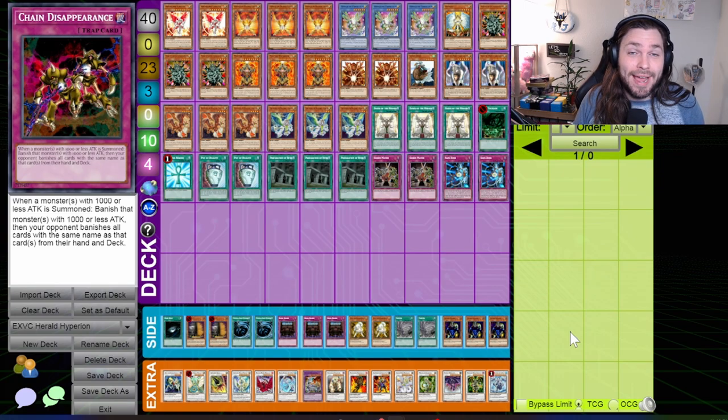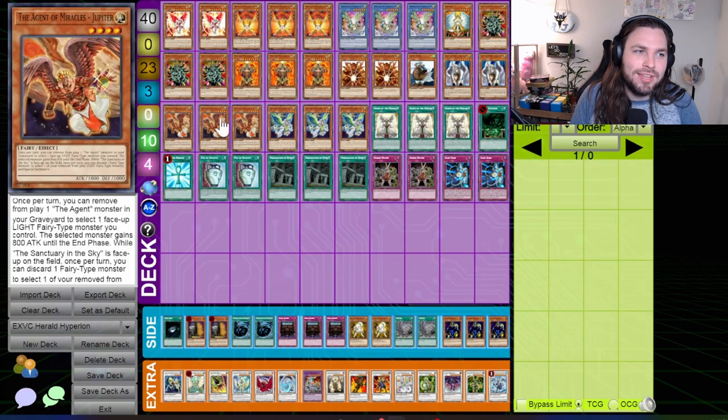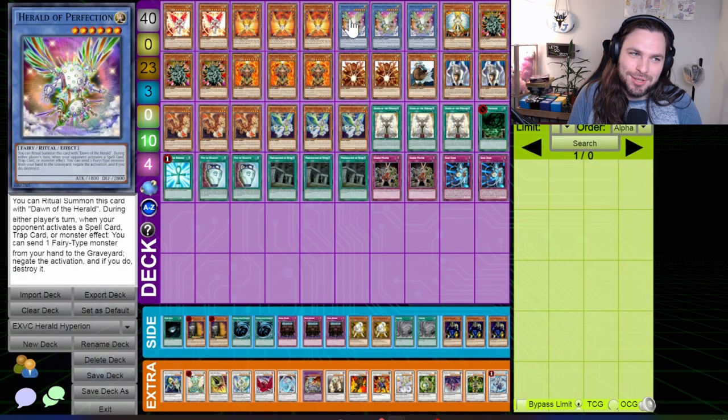The last deck that was just starting to see its place on the stage was Agents. Remember, the Utopia structure deck had not been released yet, so the infamous strategy of Agent Venus into Shine Balls into Gachi Gachi Gantetsu were not available yet. However, Master Hyperion was still an incredibly powerful card, and the Agent of Mystery — Earth — was still an underexplored searcher that also happened to be a tuner. This is an Agent Herald deck that used the Agent of Miracles — Jupiter as its primary agent, which allows you to play the precursor to the modern Drytron strategy: Herald of Perfection.